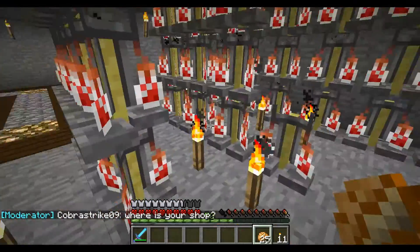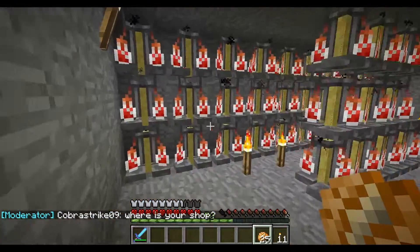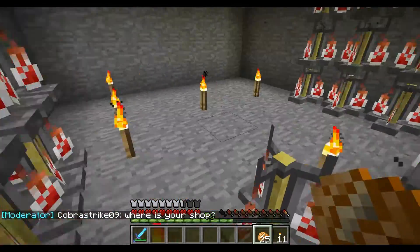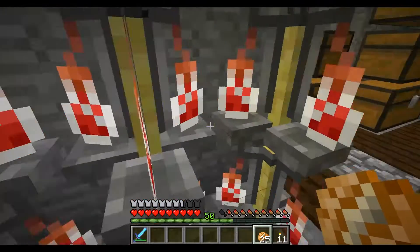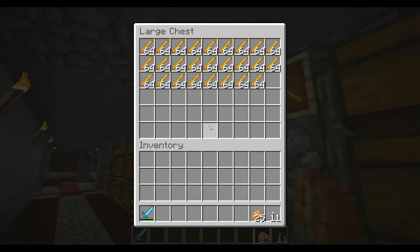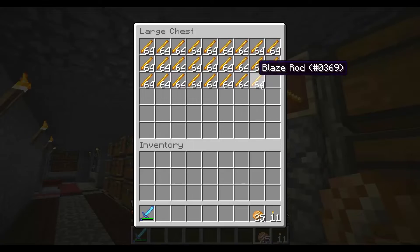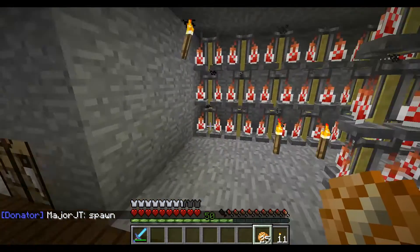That's a pretty good way to grind it out — grind out all your levels and then get up to making haste potions, speed potions, or strength potions or something like that. There's a free blaze farm and I got all these blaze rods, so it should be easy to make a bunch of stuff.